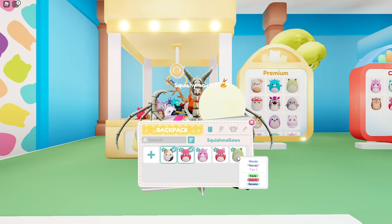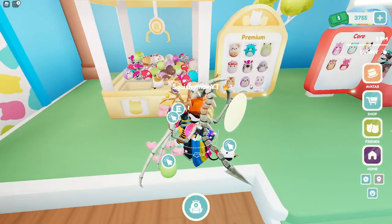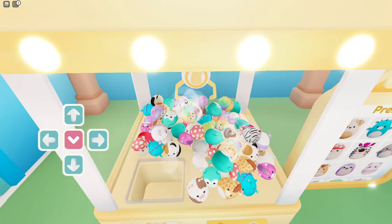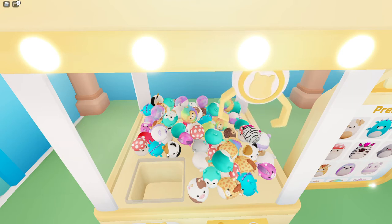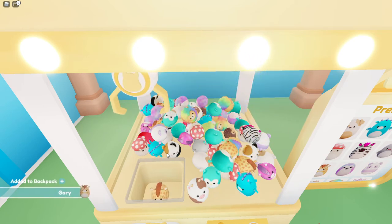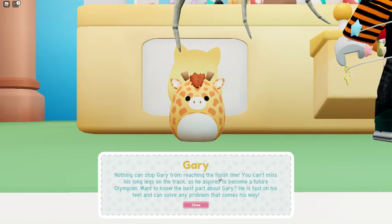Okay, I'll equip the unicorn then. I have the frog — oh, there's a giraffe in there too. Let's see: giraffe and then the mushroom and then the dragon. The dragon and the giraffe are really close together. I think it's the giraffe — that's what I was thinking because it looked right next to him. Yay! Nothing can stop Gary from reaching the finish line. You can't miss his long legs on the track. He aspires to become a future Olympian. He's fast on his feet and can solve any problem that comes his way.